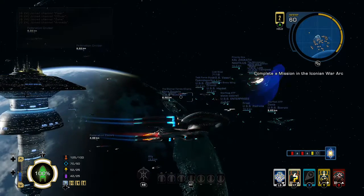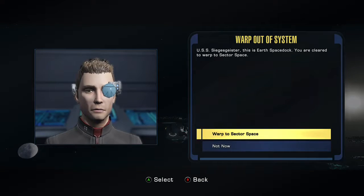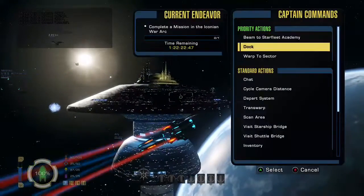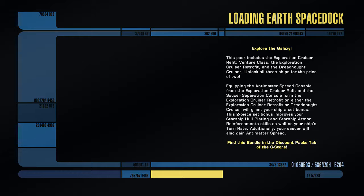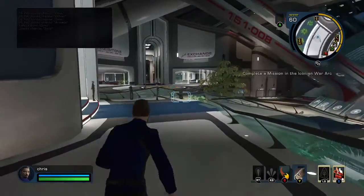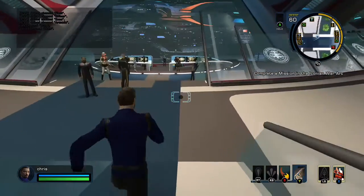What we've got here is I've got the tactical version which is the Tucker class. What I'm going to do is before that, let's go into the space dock and have a look at the customization options. I'm just going to show you the different variations of the Miracle Worker class. Like I said, I have the tactical version which is called the Tucker class — quite a nice little name.